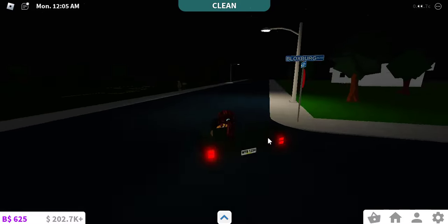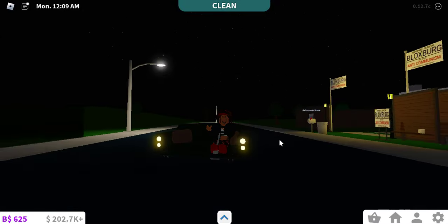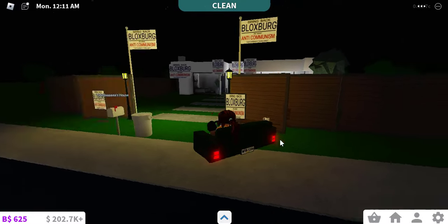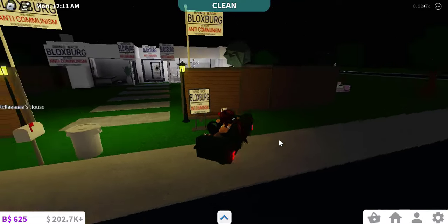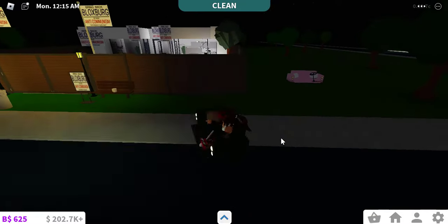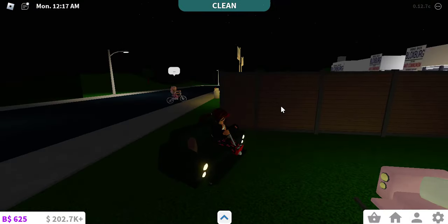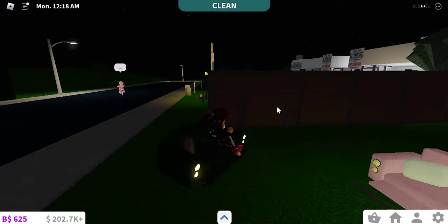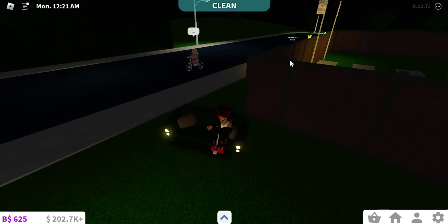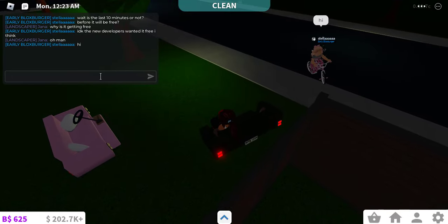The fact that it has the grass texture — I don't know, it just looks really funny. Wait, what do we have over here? 'Bloxburg anti-communist' — okay, that's really random. Oh, they also got the sofa car — they have theirs in pink! I'm stuck, I'm sorry. Oh, it says hi, hello!